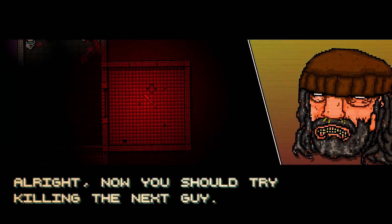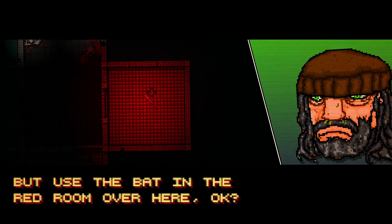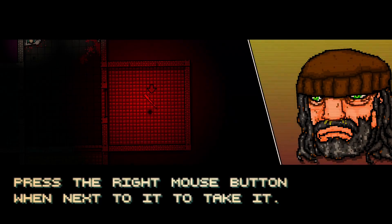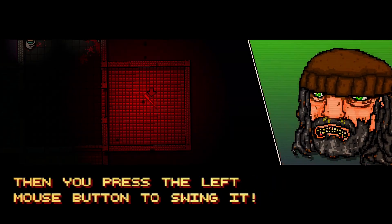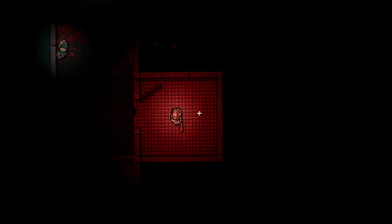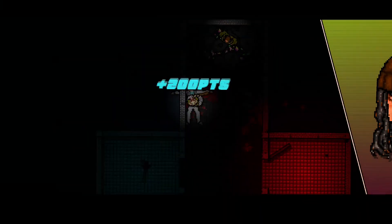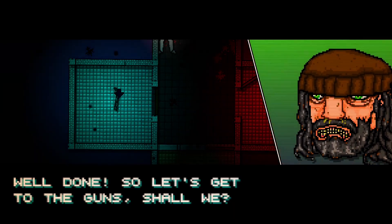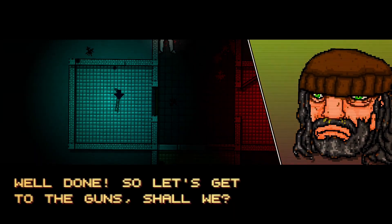Now you should try killing the next guy but use the bat in the red room over here. Press the right mouse button when next to it to take it, then press the left mouse button to swing it. We're gonna try — just walk through the door. Right-click and boom. No finishing needed with a bat — no space to finish. Well done.